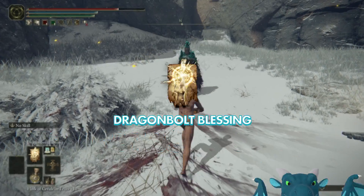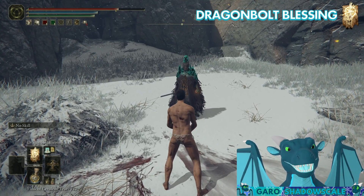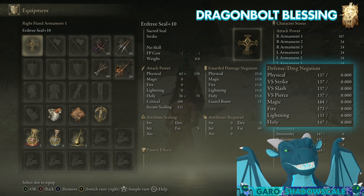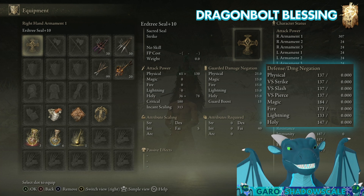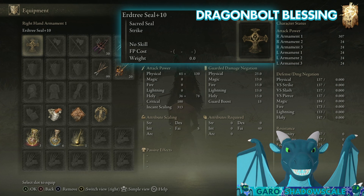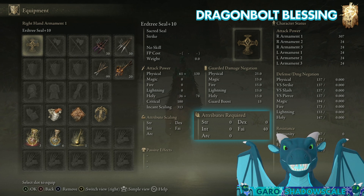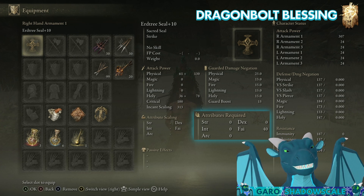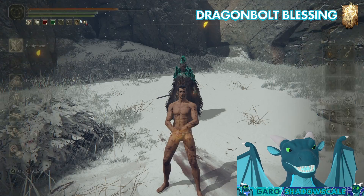Now on to the next buff: Dragon Bolt Blessing. Before we talk about what this buff does from a positive standpoint, I do have to mention a negative aspect to it. As you can see, all of my defenses are at zero — we're using that as the baseline so we can more clearly see what these buffs do. I'm using the Erdtree Seal plus 10, but it really doesn't matter. As long as you meet the minimum stats to cast these spells, your Incant Scaling doesn't matter. You're going to get the same benefit no matter what for these defensive spells. We're at zero on the percent damage mitigation on the right, as you can see.